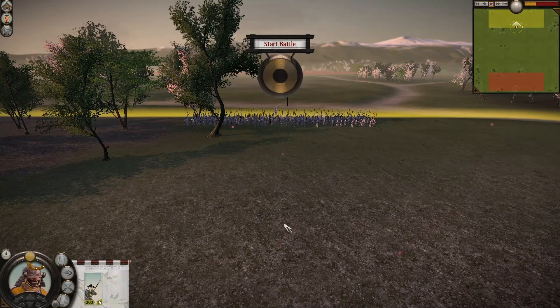Hey guys, what's up? It's Shinobi Ranger here and welcome back to another episode of the Shogun 2 1v1 unit comparison series. Today we have Yari Ashigaru in Yari Wall Stationary and Braced vs Nodachi Samurai using their Banzai ability.